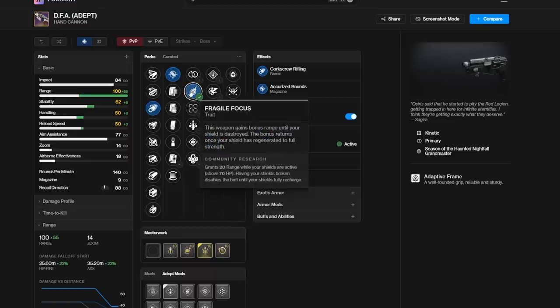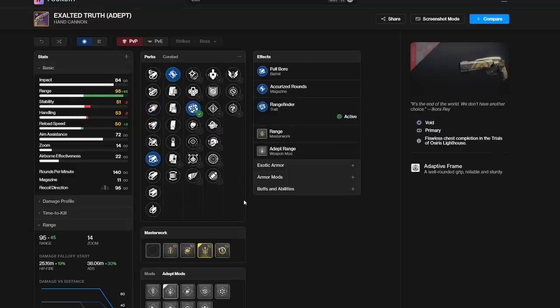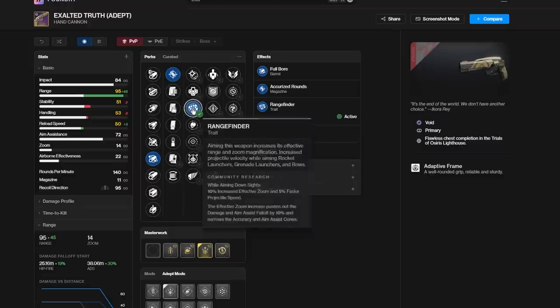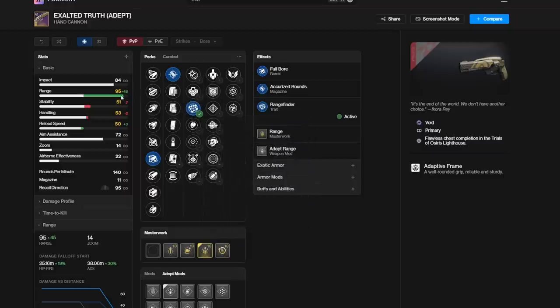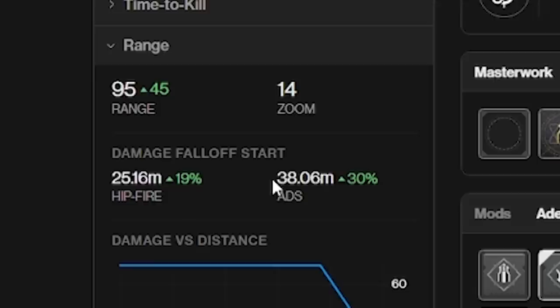So if you have any weapon with Fragile Focus and you want to add some extra range to that weapon, go ahead and try it out. You might like it, you might not. If you're wondering what the maximum amount of range you can have on a hand cannon is — it's Exalted Truth with 95 range with Rangefinder. Yes, the DFA can reach 100 range, but the Exalted Truth has Rangefinder with 95, sitting at 38 meters of range on a 140 RPM.